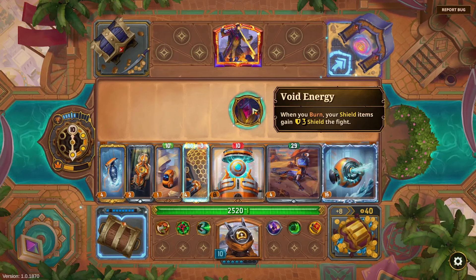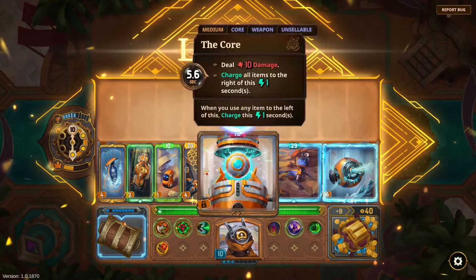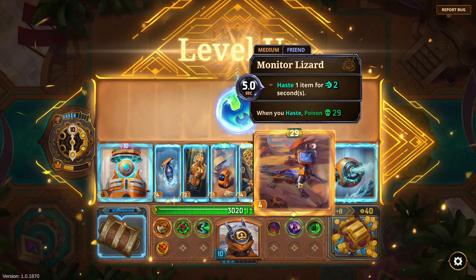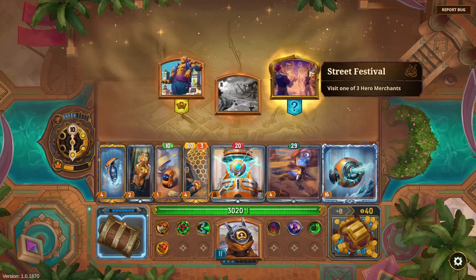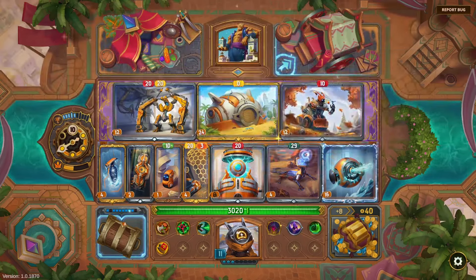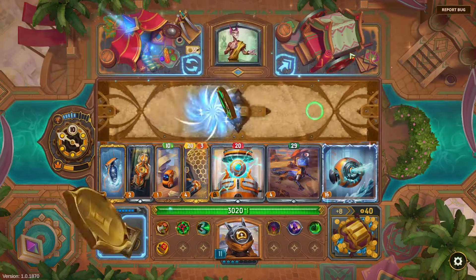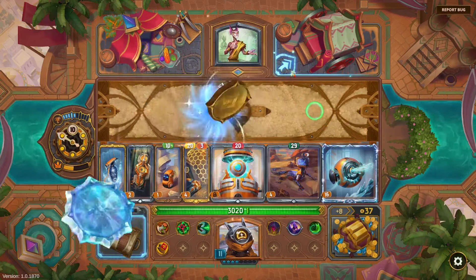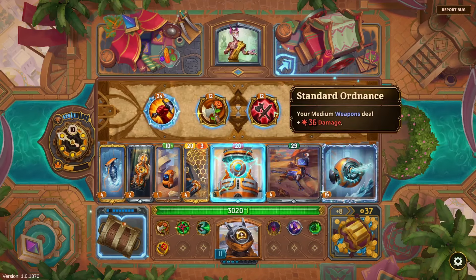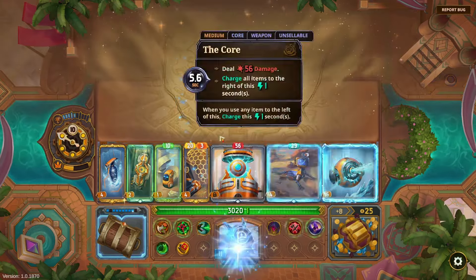'When you burn, your shield items gain plus three shield' — not super useful. 'Upgrade my leftmost item' — so I could upgrade the Core. I don't think the Monitor Lizard gains that much from being upgraded, and the Core doesn't seem to either. Taking a look at large again out of curiosity. Some skills: 'when you use a friend, your weapons gain damage,' 'leftmost item has some crit.' Medium weapons deal double damage — better than nothing, not super exciting.